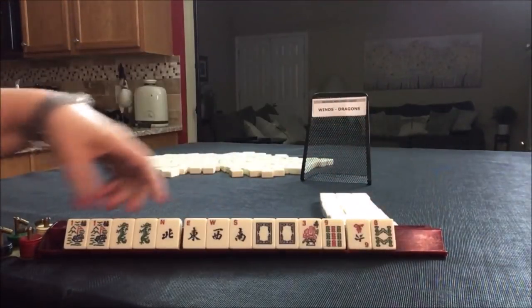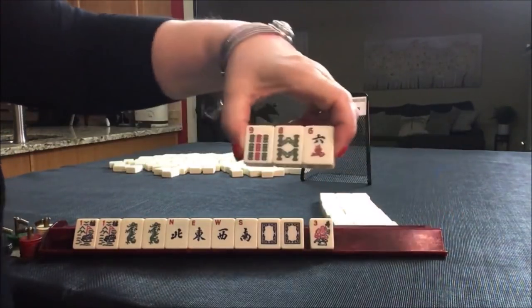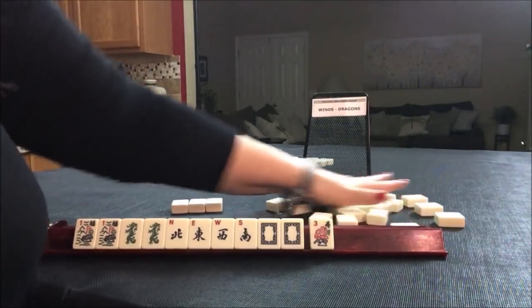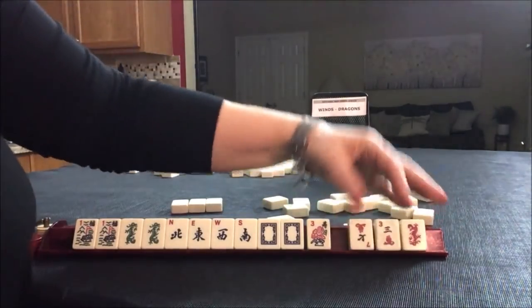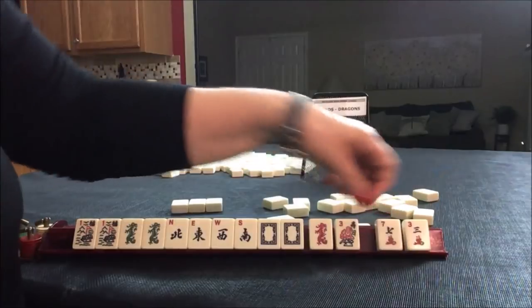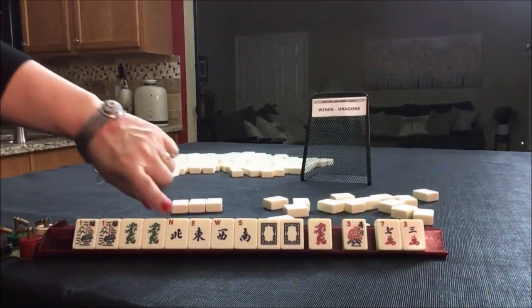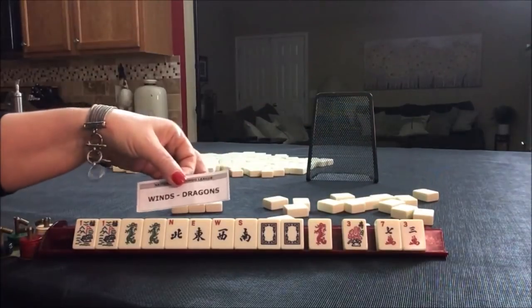We got news! We got news! Look at that — we have three discards here. I don't think there's anything in here but we'll go through the motions. We got a red back — I'd keep it as an option. News with dragons — that might even be a winner.